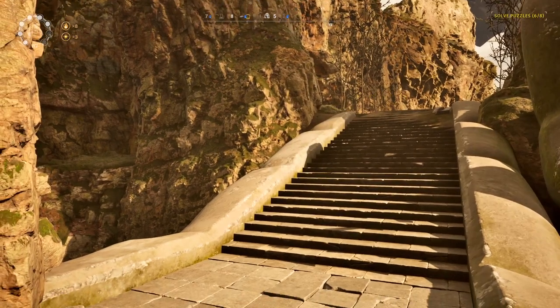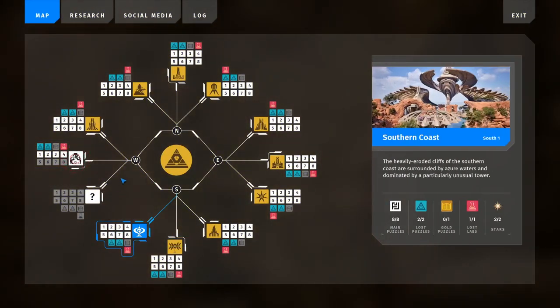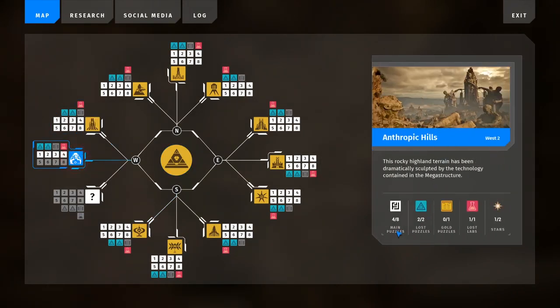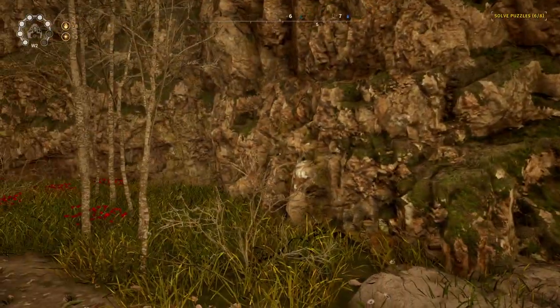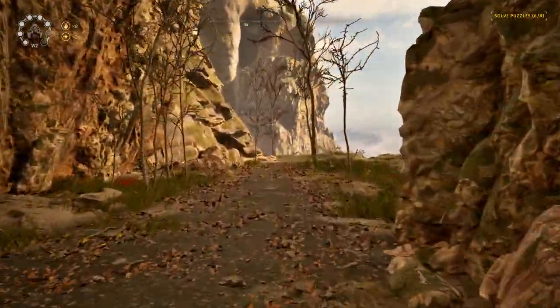Hey folks, welcome back to The Talos Principle 2 and the Anthropic Hills. We've done Western Delta and we're working on the Anthropic Hills. We've done four of the eight main puzzles, two of the Lost puzzles, one of the stars. We have a lead on the second — we think we need to find a way to bring an activator to Pandora's statue. For now we're going to work on Puzzles 5 through 8 and see if we can complete this area. Let's go!